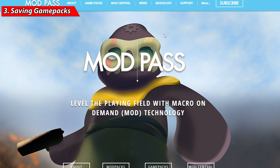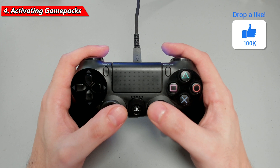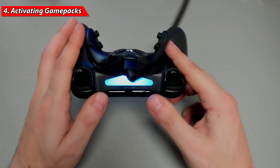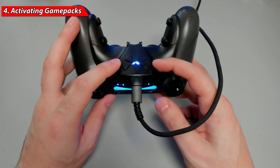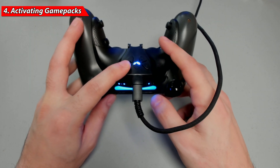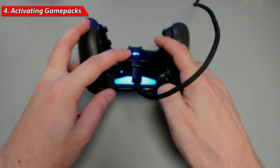Close Mod Central, reconnect your Stripe Pack back onto your controller, and connect it with your console. Step four — properly activating and turning on the game packs in-game. First, put the Stripe Pack into mod mode: press and hold mapping button one, press and hold mapping button two, then release. The Collective Minds logo will switch from white to blue, signifying the Stripe Pack is in mod mode, activating the F slot built-in mods.